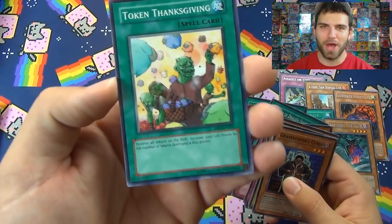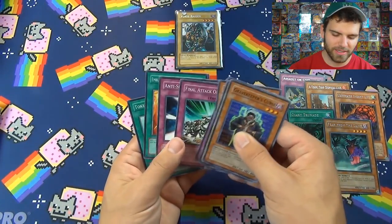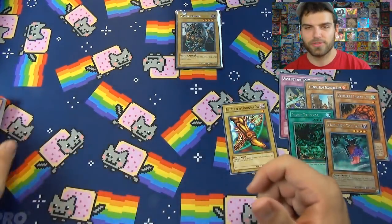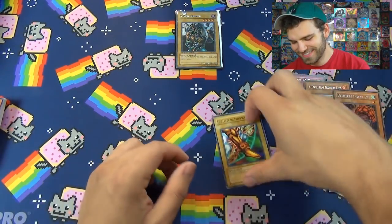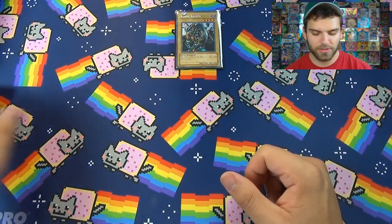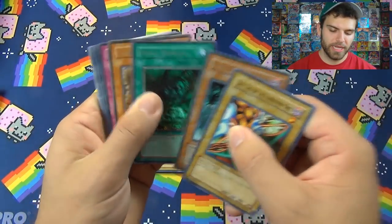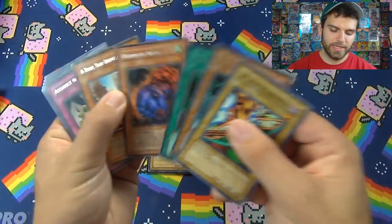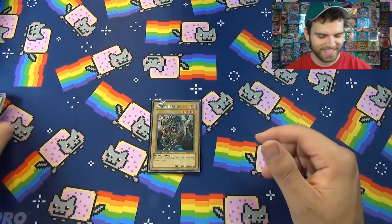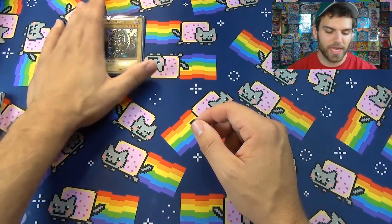Also pulled: Force Raider, Non-Aggression Area, Final Attack Orders, Anti-Spell, Emblem of the Dragon Destroyer, Contract, and Token Thanksgiving — which was in a Yu-Gi-Oh video game. The servers for that game are turned off now. Recap of the best pulls: Fear from the Dark, Giant Trunade, Trap Disposal Unit, Ultimate Insect Level 1, Assault on GHQ, and Left Leg of the Forbidden One.